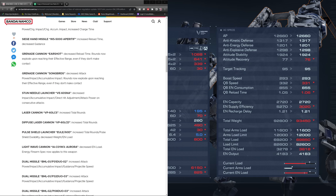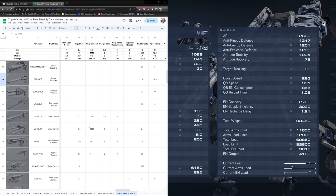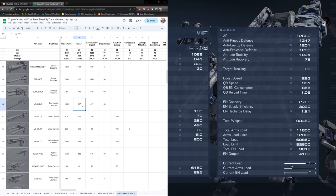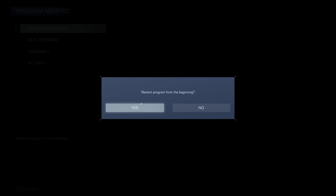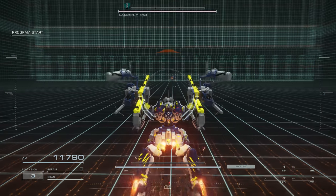The big one — stun needle launcher. Decreased impact, accumulative impact, direct hit adjustment, and attack power on consecutive attacks. The wombo combo, the cowboy blast. Impact was 9.07, now it's 6.41. Accumulative was 4.37, now it's 3.39. Direct hit adjustment down to 195 from 225. They definitely don't have that instant erase they used to have. The gimmick was stun someone, fire both, erase them — let's see what that looks like now.